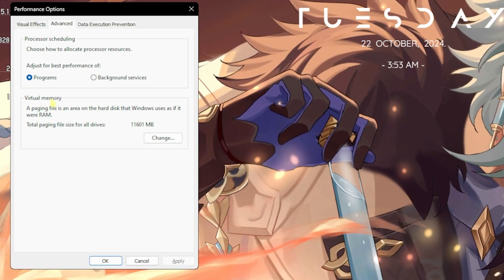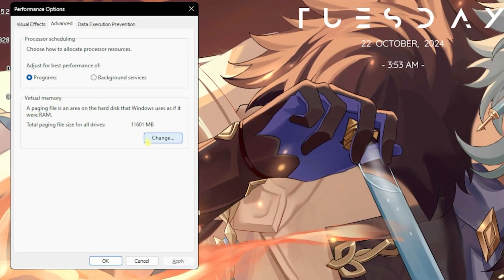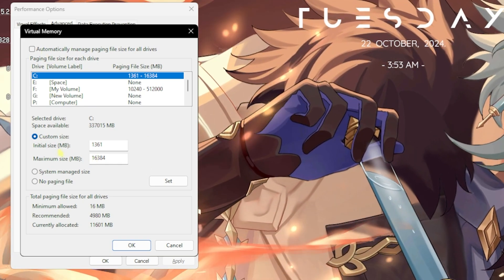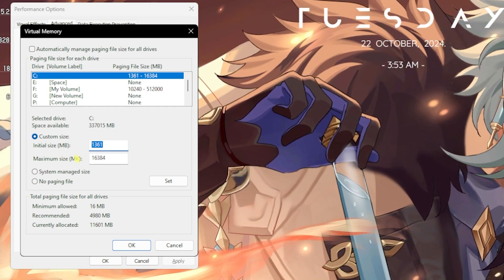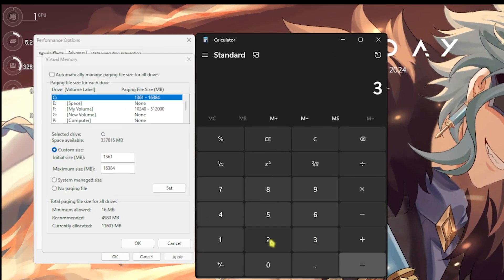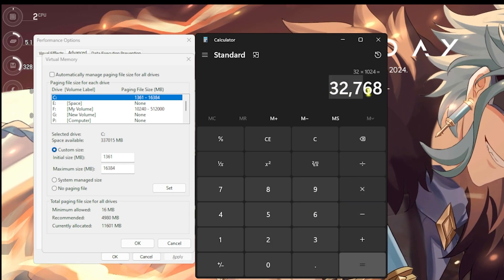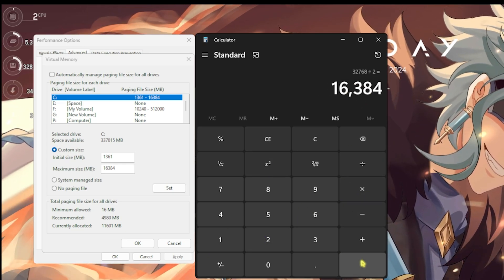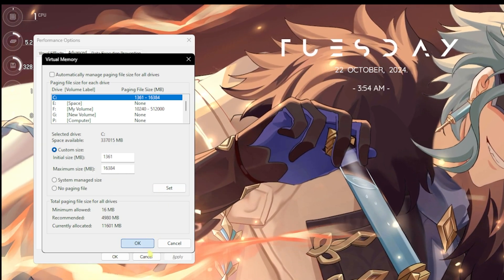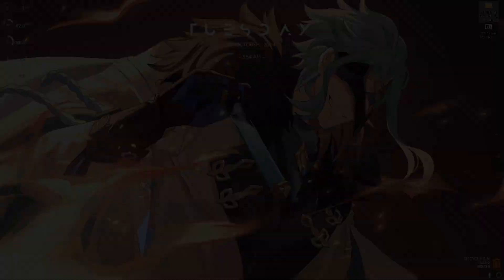Go back to the Advanced Settings tab to set up your virtual memory. Click the Change button and deselect Automatically Manage Paging File Size. For the Initial Size, set it to 1361. For the Maximum Size, open your calculator and multiply your RAM in GB by 1024 to get the value in megabytes, then divide by 2 — that result is your Maximum Size. Click Set, then OK. This is how you optimally set virtual memory for gaming.